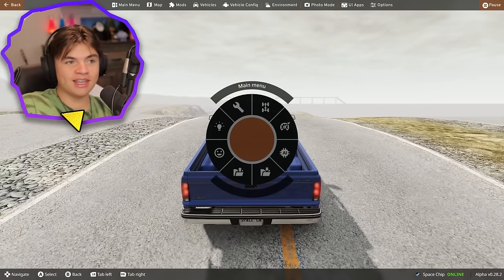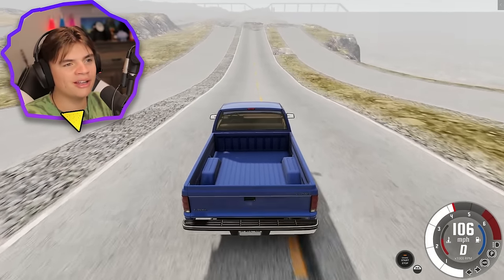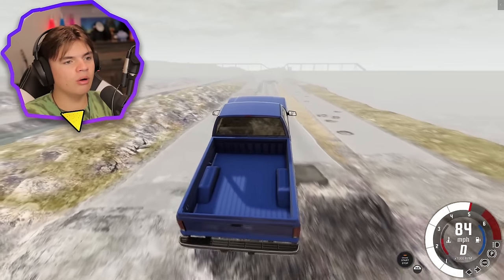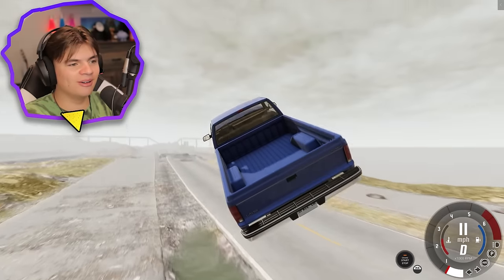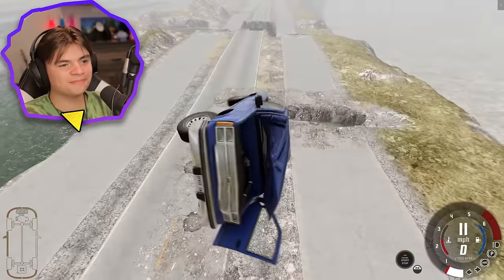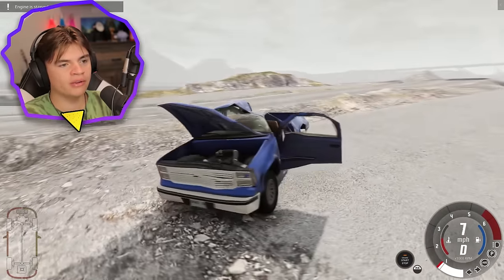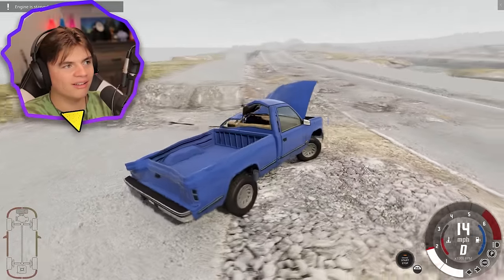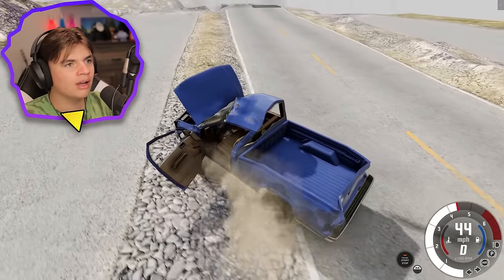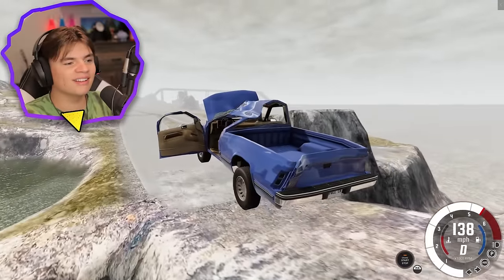Now we're doing the same thing in moon gravity with four-wheel drive. We'll be going slower but able to fly easier. First jump — we just fly way over, it's not even close. Second jump — no, we crash back down. Is the car still drivable? Engine is starting to boil. We're probably injured with a concussion, but going for the last jump on the left side. Yes — we're counting it!